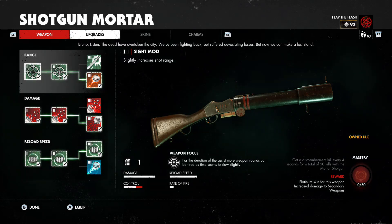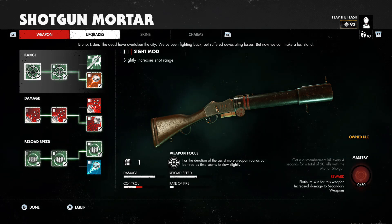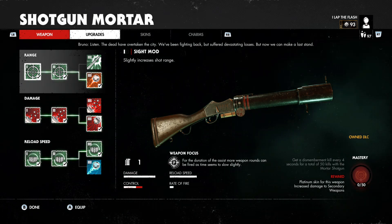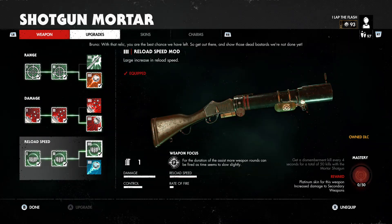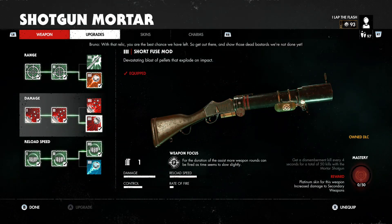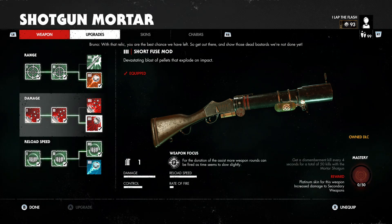Today I'm going to be showing you how to complete the Mastery Challenge for the new Shotgun Mortar. You need to get a dismemberment kill every 4 seconds for a total of 50 kills with the Mortar Shotgun. The perks we're going to be using are faster reload and the devastating blast on pellets that explode on impact.